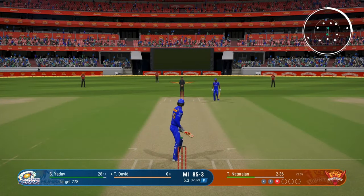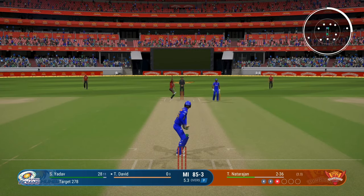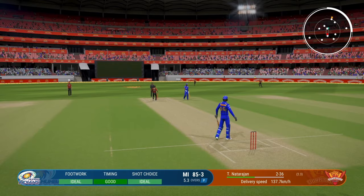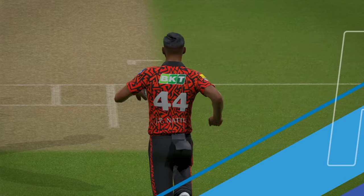I want a right hander at the crease — my left handers are just a little too tricky — so the fact that we have two right handers at the crease is a bonus. I'll just have to keep going at least for these three balls. That will go for four as well — three boundaries in this over. So even though we lost a wicket we're still going good.